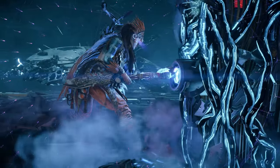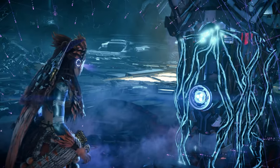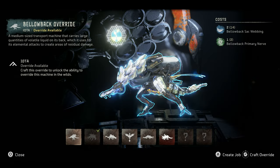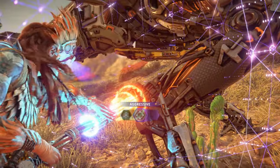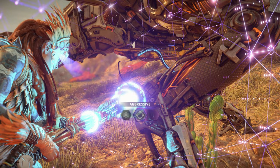The Bellowback can indeed be overridden, however you will first need to complete Cauldron Iota and obtain its overrides. The Bellowback override will initially come corrupted, so you will have to craft the uncorrupted override at the base using two Bellowback sack webbings and one Bellowback primary nerve. The Bellowback is an absolute beast when overridden. Check out this quick machine fight montage where I override a Bellowback in the wild and, of course, set it to aggressive.